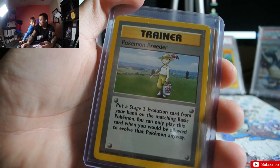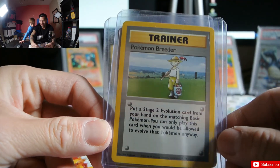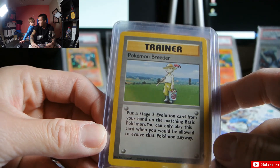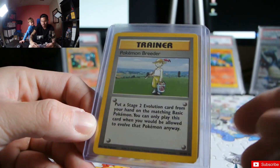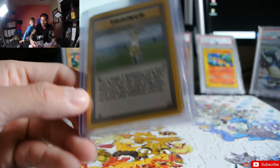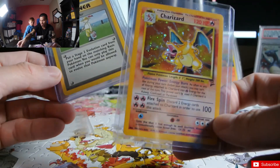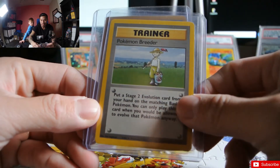Now this may not be special to a lot of people, but we've been looking for this card for a long time, Ryker. It's Pokemon Breeder — this is what Pokemon Breeder looks like. It's a rare and we need this for our base set. We'll put Charizard here so you can look at it one more time before we put it away.